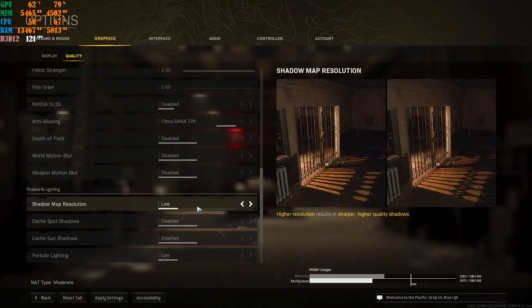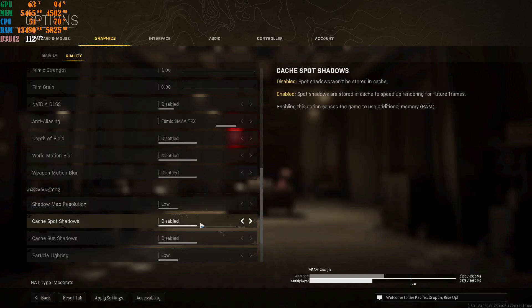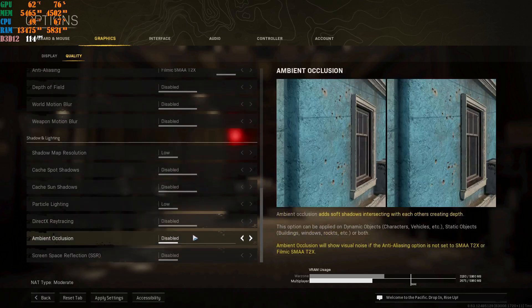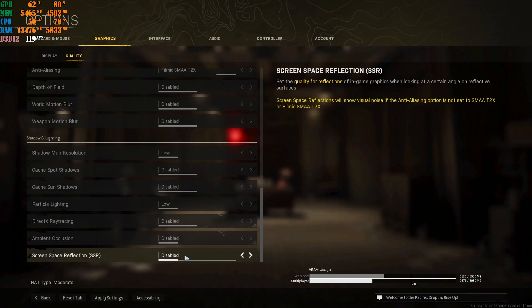Put this at Low. You do not need these features if you want to play the game competitively and kill as many people as you can. Disable these settings — keep them all disabled. The more you disable things you don't need in the game, the more FPS you're going to have.